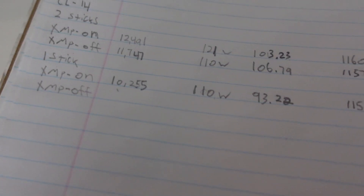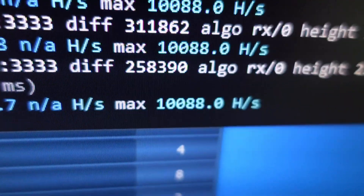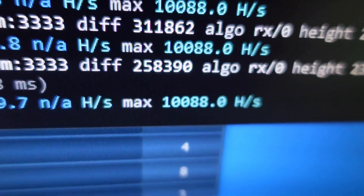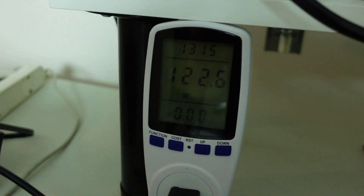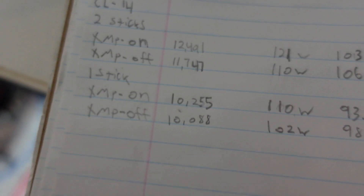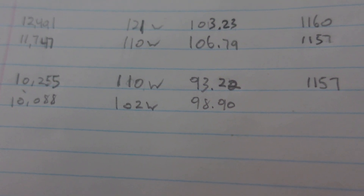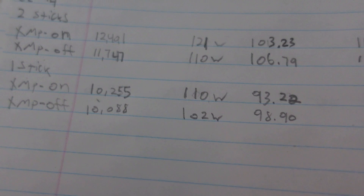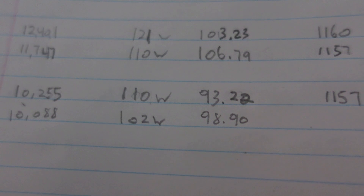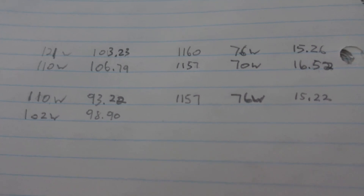CL14, one stick, XMP profile off at 2,133 MHz: 10,088 hashes on XMR at 122 watts total, so 102 watts CPU — that's 98.9 hashes per watt. So it looks like for Monero XMR with CL14 RAM you're going to need at least two sticks, because the single-stick hash-to-watt ratio isn't looking great. Let's move on to CN Heavy for our final test.